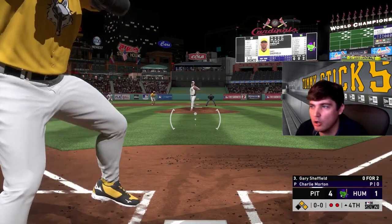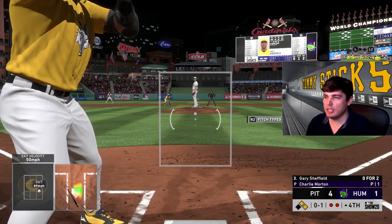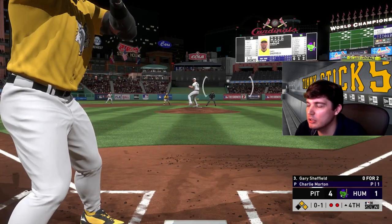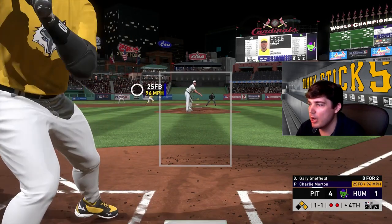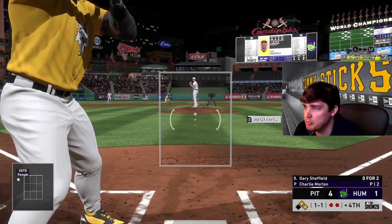I feel like this game is fun if you don't — oh no, dude he was so quick with that change. I saw it and went to the fucking pause menu. All right, so we went to Charlie Morton. What does Charlie got? Sinker, knuckle cutter, splitter?